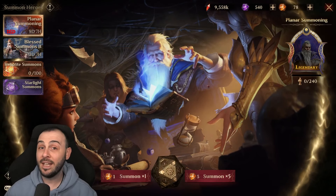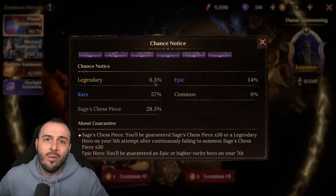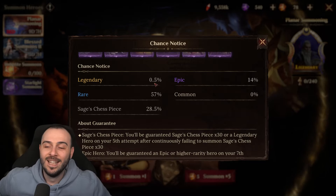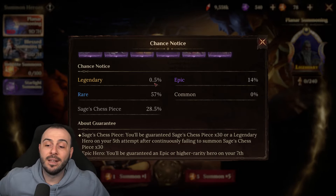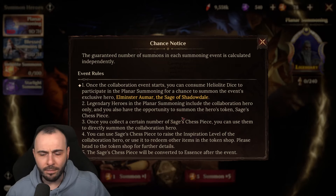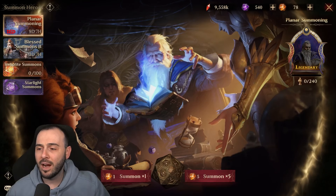Right here in the summoning planner, you can summon the hero directly or summon fragments. The drop rates are: he is the only legendary that can be summoned, with a 0.5% chance — that's one in 200. You might get lucky and pull him in one summon, or you might do 200–300 and not get him. I don't believe this has a mercy system.